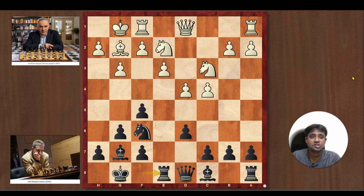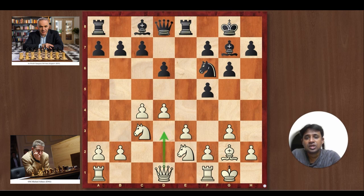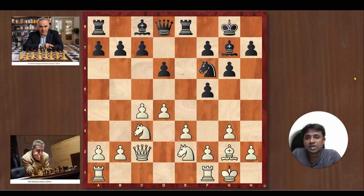Adams plays Queen c2 — this is a minor inaccuracy. A better move would have been Queen d3 directly, which is plus equals with a firm advantage for White. Adams starts with Queen c2, Black goes c6, and Adams starts b4. What you want to do with the white pieces is make this Bishop more and more powerful. There are two pawns in the way of this Bishop, so you need to play b5 and if possible push your pawn all the way to a6 to get rid of these two pawns. Once these pawns are removed, your Bishop is much stronger and will actually win the game.